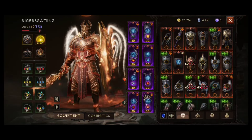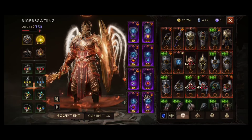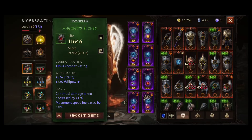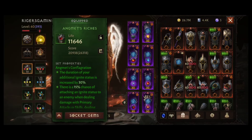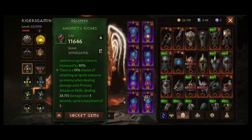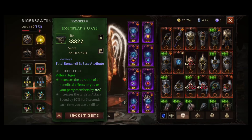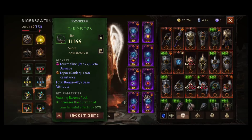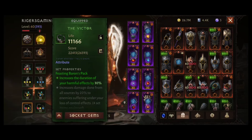Let's move to my set pieces. As you know I am a primary attack lover for Crusader, but for Raids I made an exception — I don't use the Shell Bass set here. Instead I have four-piece Angmat, because it works great and increases the duration of my Ignite status by 30% with additional chances for extra damage. Then I have two-piece Wuse because it increases the duration of my beneficial effects, which is always beneficial. And two-piece Baron because it increases the duration of my harmful effects by 30%. From my testing, this combination of sets is the most optimal.